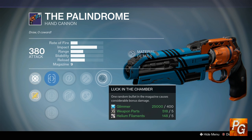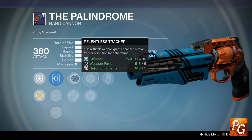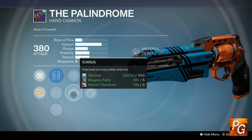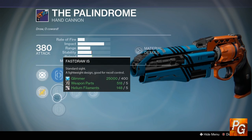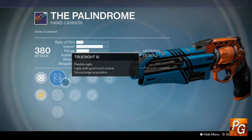Looking at this thing, we have Luck in the Chamber, Hammer Forged or Lightweight — with Hammer Forged being the winner. We also have Relentless Tracker and Icarus, with Icarus being the winner if you like to jump around with hand cannons. For our sight options, we have True Sight, which is going to be the winner this week. We also have Fast Draw and Quick Draw — I would definitely go with True Sight here.